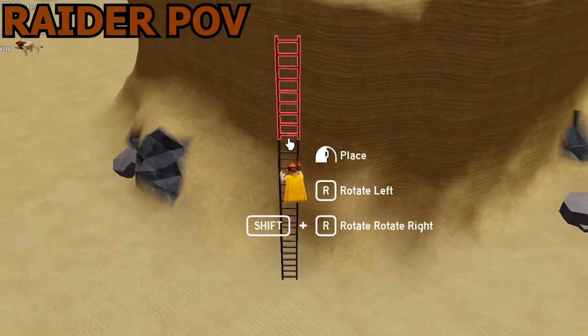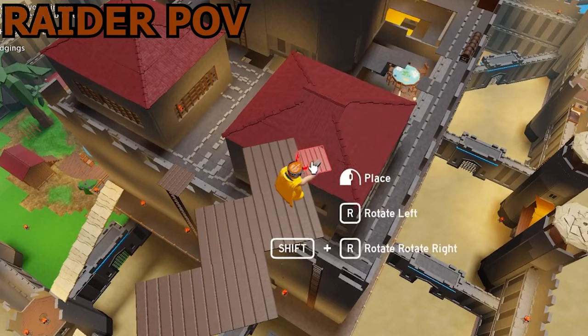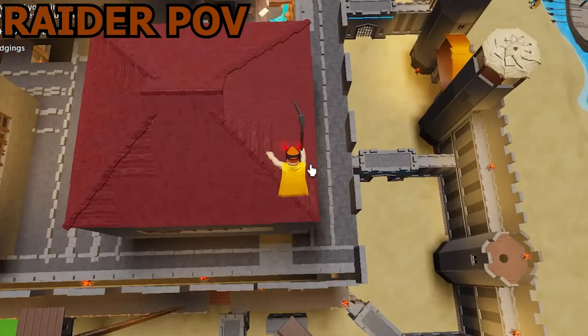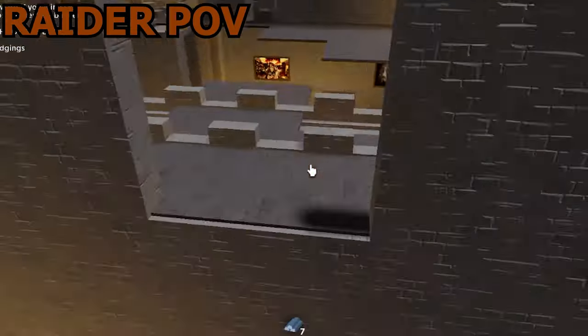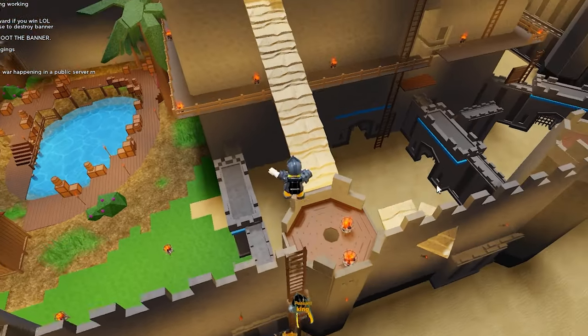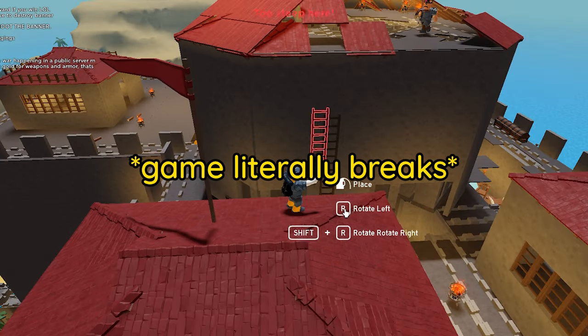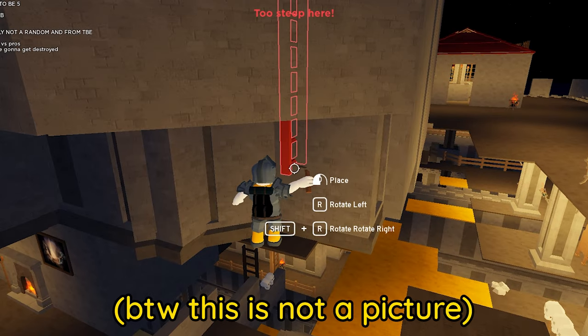One raider decided he was going to build a bridge from super far out so that TBE couldn't break the whole thing down — which is absolutely crazy, but I kind of have to respect it. It didn't seem like the raiders had a whole lot of a chance, so I decided to make it more interesting by joining the raiders team and trying to help them out. But that didn't go so well — I was lagging badly and getting out of play.